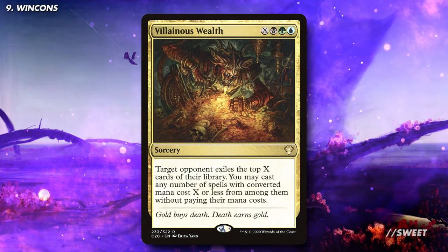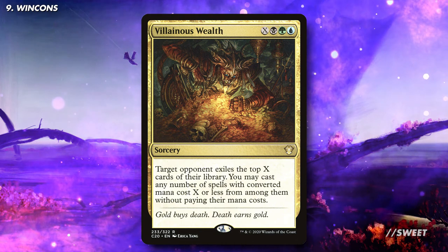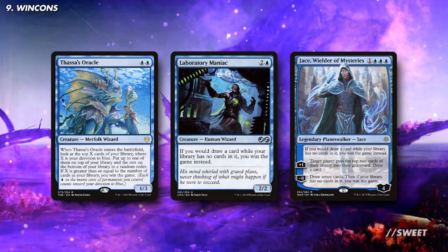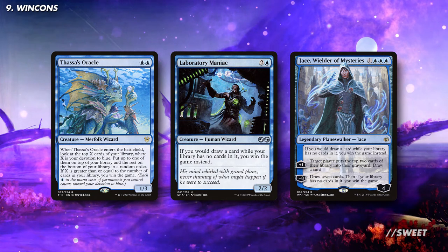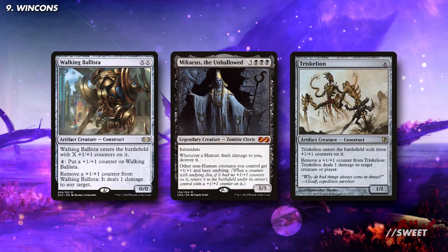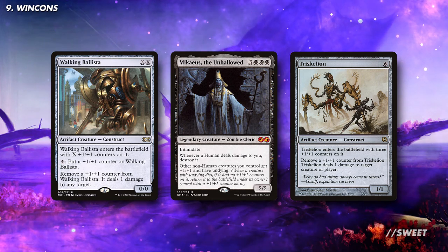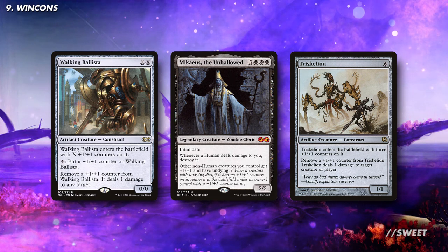Alternatively you can use all that mana to cast an insanely big Villainous Wealth and take the best cards from our opponents' decks. Then you also have cards that let you win the game when you have no cards in your library. You don't have to run any special Doomsday combo or whatever to make these work. With all the mill you can very easily churn through your whole deck and win with one of these cards. Then for those who like a combo, you can run Mikaeus the Unhallowed, which can lead to infinite damage when combined with Walking Ballista or Triskelion. Basically you ping an opponent, the creature dies, comes back with a +1/+1 counter from Mikaeus, ping an opponent again, it dies and then loops.